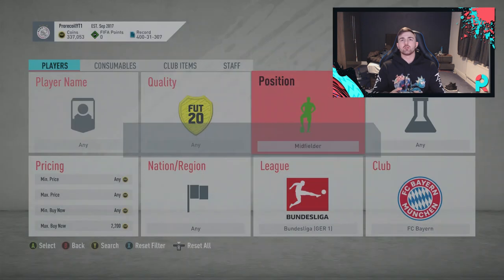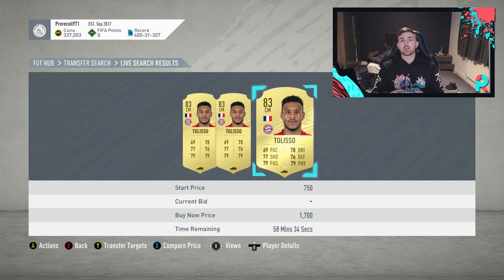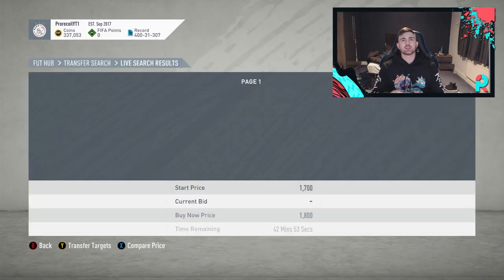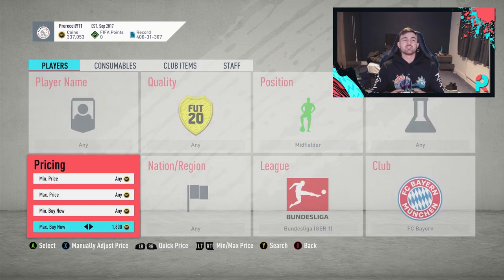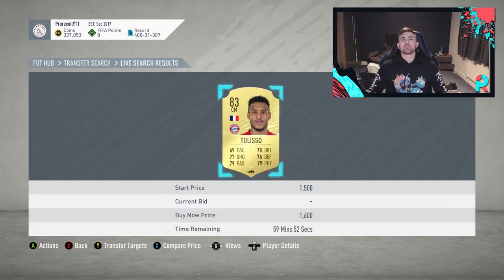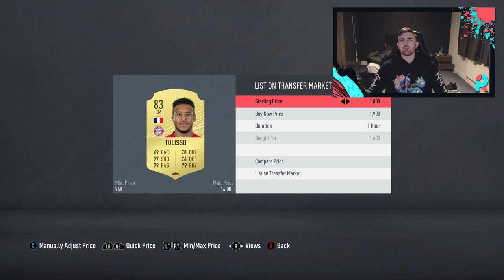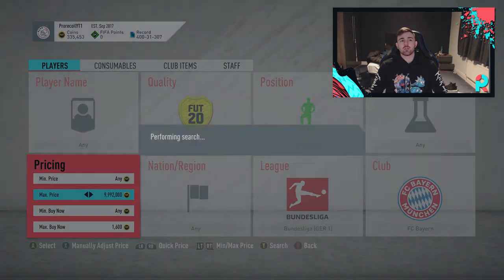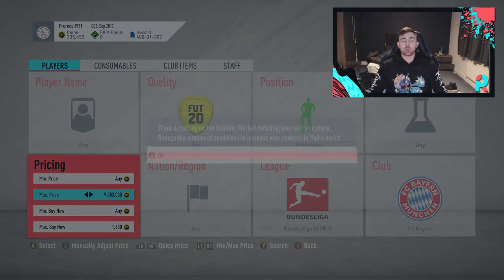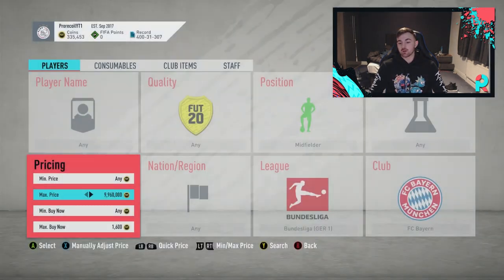Moving on to the next method - we're buying midfielders. Looking at how much they're going for - mostly Talisca coming up, and Coman pops up every now and then. They're selling for about 1.8k as a general price. EA tax on that is only 90 coins, so we need to go max price 1.6k. Got one there - 120-coin profit. I reckon we can probably get a 1k snipe on him. Coman does come up a fair amount on this filter, and when there are no SBCs going on that's when Coman is at his lowest - you can get the 84 for about 1k.